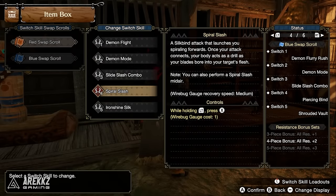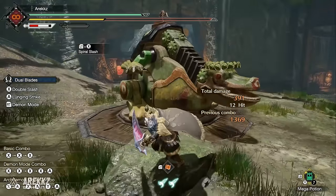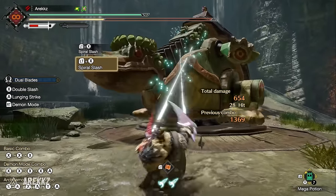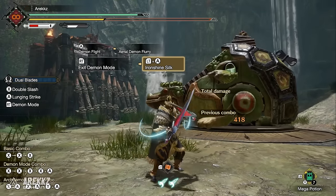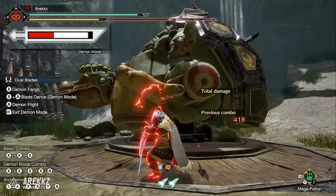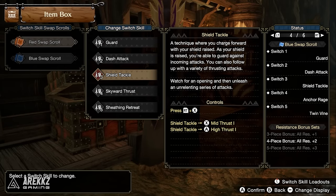Spiral Slash is a band attack that launches you spiraling forwards — once the attack connects your body acts as a drill boring into the target. You can do this mid-air off a ledge, but it must connect with a weak point or you'll bypass the monster. Finally, Iron Shine Silk uses turbulence from evading to sharpen your blades. With Shrouded Vault and other evades, sharpness recovers if timed right — very useful given that dual blades burn through sharpness quickly.